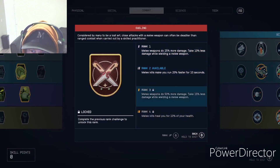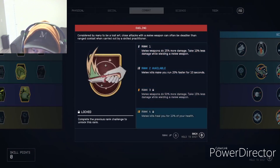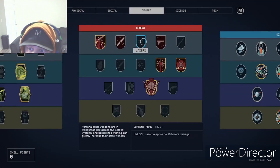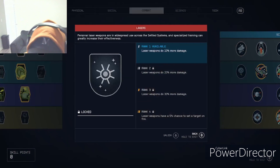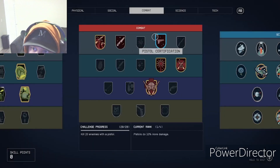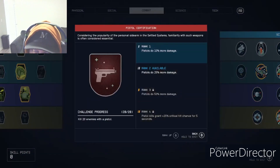Dueling is similar but for melee, and its final rank means melee kills heal you for 10% of your health — actually pretty cool. Lasers is the same as Ballistics but for laser weapons, and the max rank has a 5% chance to set a target on fire.